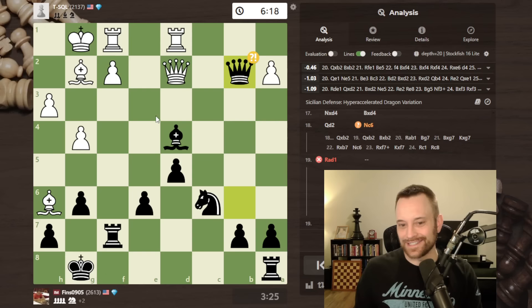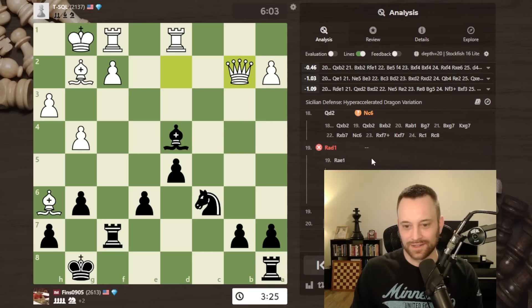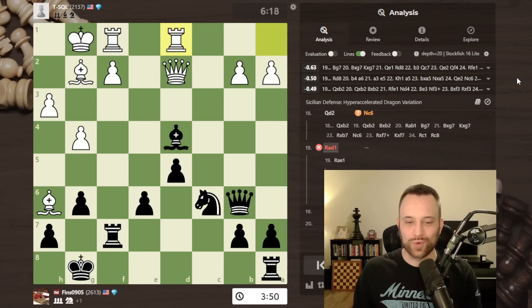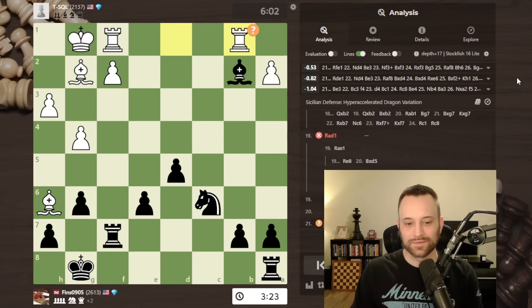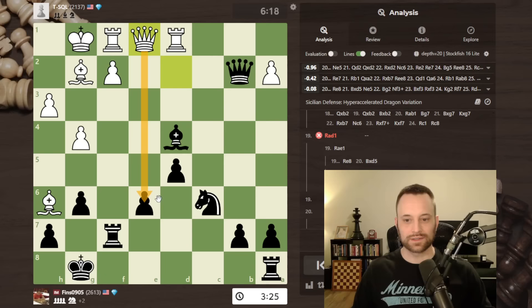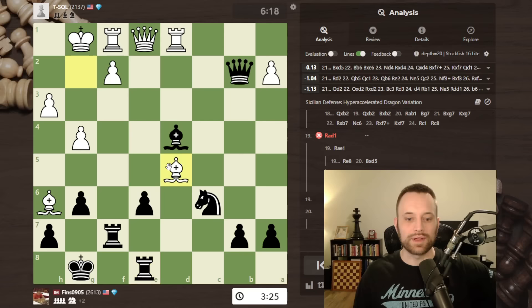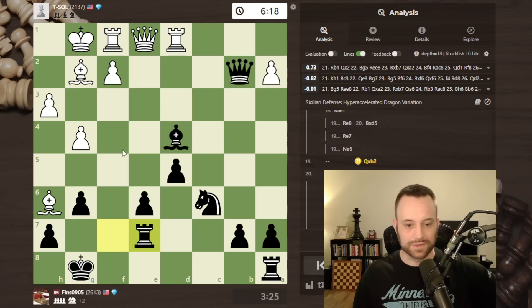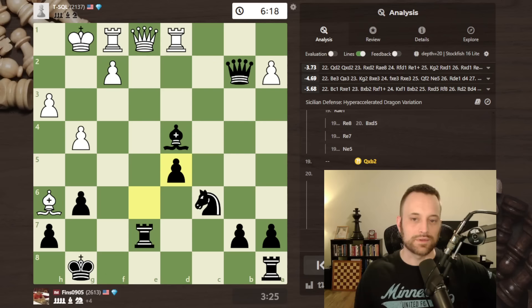Had white played queen e1, they can still try for some tricks — the same idea as with rook e1: if I play rook e8, white can play bishop takes d5. But I would have seen that — knight e5 or rook e7 or something is okay. Rook e7 — bishop takes d5 doesn't work because the knight defends. We get a trade, and I'm happy to see a queen trade here. Going into an endgame up two pawns, unless white has something real quick, I'm going to win this pretty much every time because the bishop pair can't possibly make up for the two-pawn deficit.